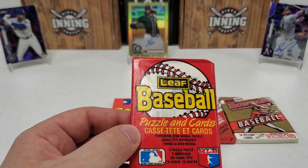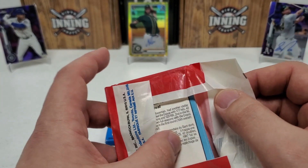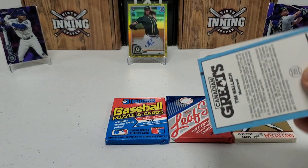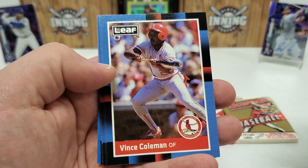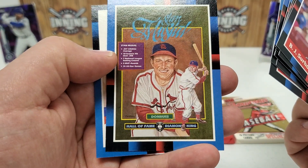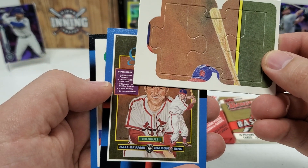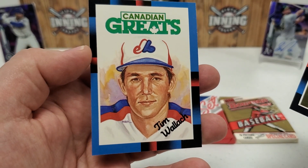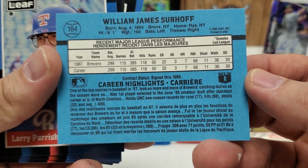Moving on to 88 Donruss Leaf. We can look for Tom Glavine rookie card, Ken Caminiti, Mark Grace, Roberto Alomar — those are probably the big rookies you can get in here. BJ Surhoff starts us off, Larry Parrish, Shawon Dunston, Vince Coleman, Shane Hillegas, rated rookie Kevin Bass, Kevin Mitchell, Brian Downing, Stan Musial puzzle card — that's the put-together puzzle of Stan Musial, Stan the Man. And Canadian Greats, Tim Wallach — I've never seen one of those actually, that's an interesting card.